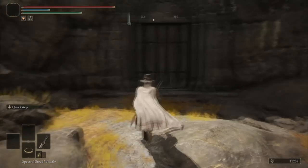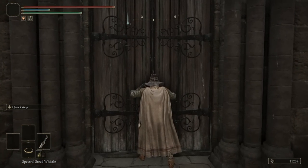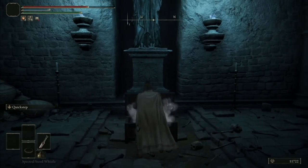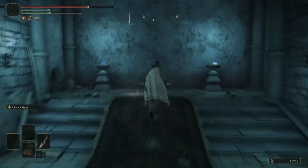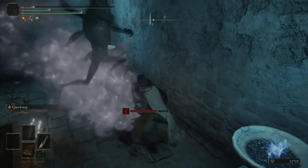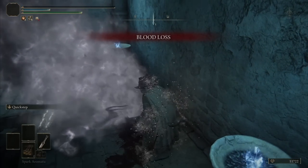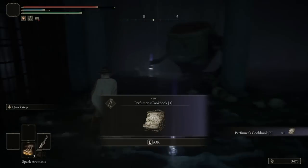Cookbook number 3 is located in Auriza's Side Tomb. I hate this place — if not for the help of a YouTube tutorial, I would likely have gotten lost with all these teleporters. The imp statues are also very annoying and it felt like I wasn't supposed to be in this location yet. But long story short, I got the recipe and went back to Limgrave to get some flowers.